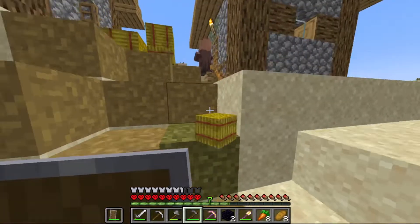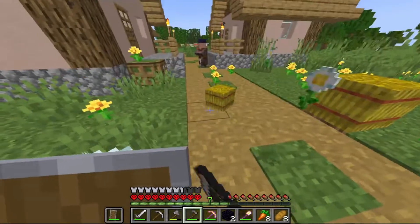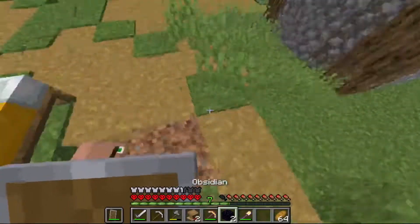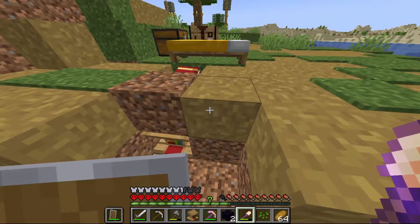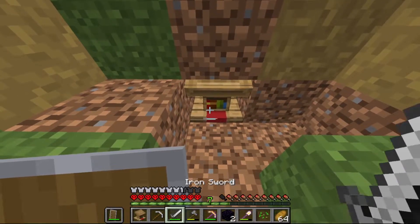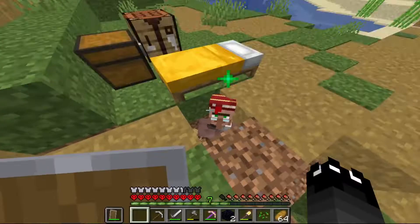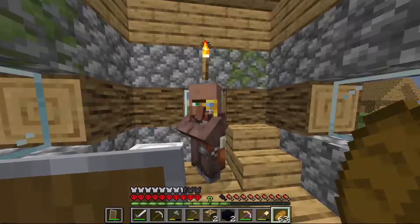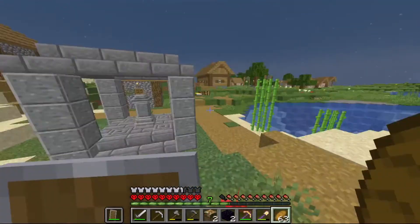I then proceeded to steal the villagers' whole Costco food supply. I was resetting a villager's workbench, and then on like the fourth try I got Projectile Protection 4. I proceeded to run aimlessly around trying to get enough emeralds to get the Prop 4 book, but I ended up not getting it because his trade reset.